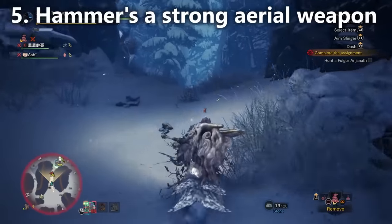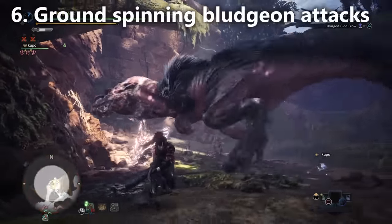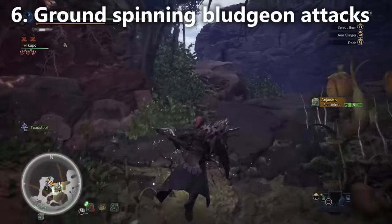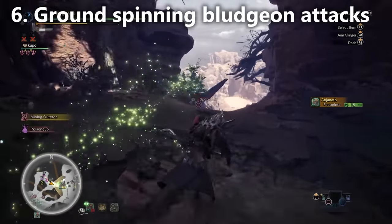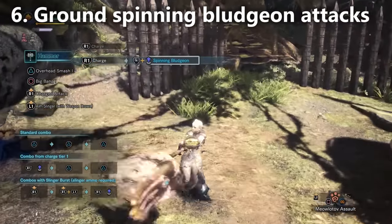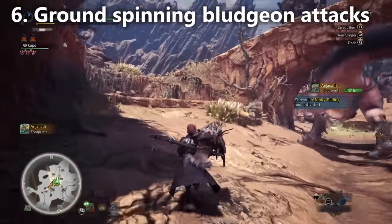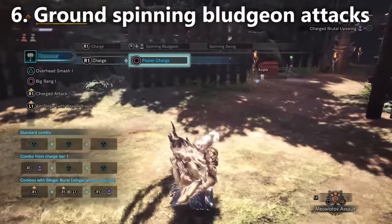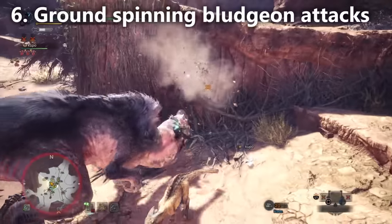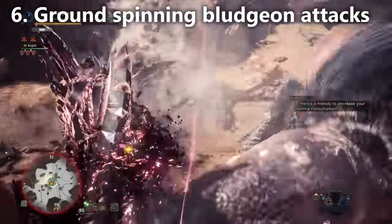This is a trick I used to get through the Iceborne story mode without ever upgrading any of my equipment. Number six is going to be about spinning bludgeon on the ground. Spinning bludgeon is probably the most complex attack on the hammer because depending on how many times you spin, your move totally changes. A lot of players don't know that in order to go into a spinning bludgeon, you have to charge the hammer to level three and then be walking forward and release the trigger. To go into a brutal big bang, you do the same thing but stop walking — charge to level three, let go of the joystick so you're standing still, and release the trigger. Brutal big bang and spinning bludgeon share the same level three charge; which one you go into is determined by whether you let go of the joystick.